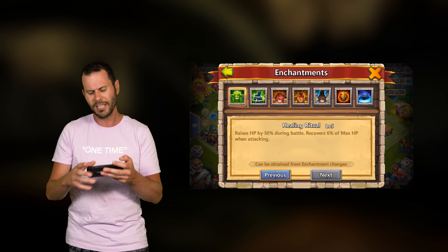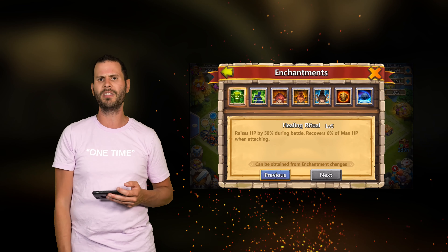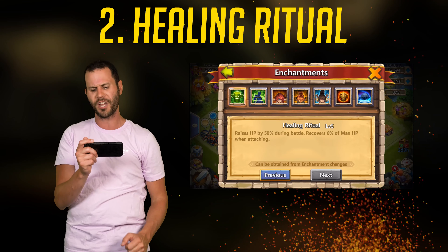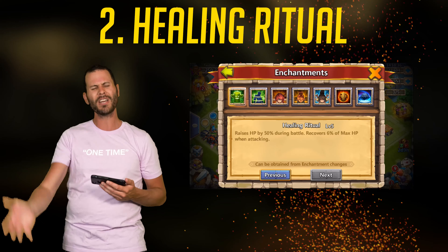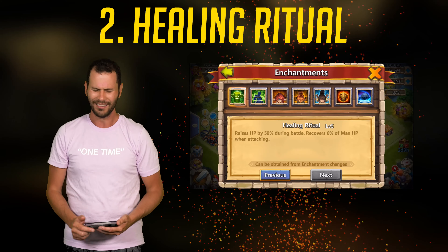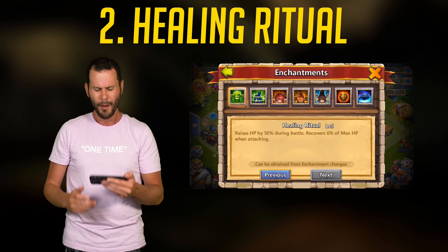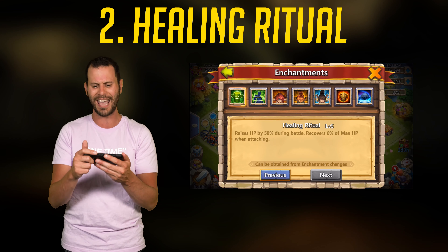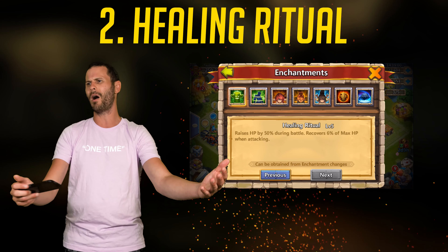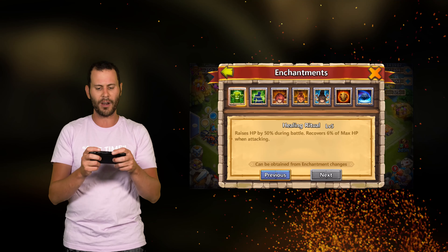Coming in at number 2 is Healing Ritual — probably the best defensive enchantment for Levanica, hands down. It raises his HP by 50% more during battle, and if you're also using Sacred Light, that's another 90% plus damage reduction. They are giving us setups that make Levanica almost impossible to kill. On top of the 50% HP, every time he attacks he recovers 6% of his max HP. Most of the time that's more healing than the damage he's even receiving, so it's very tough to kill a Levanica with Healing Ritual.